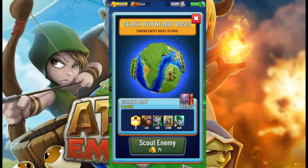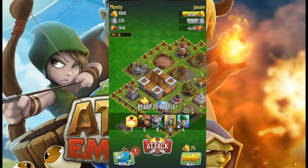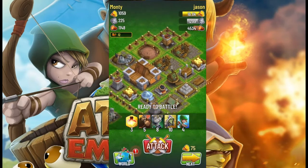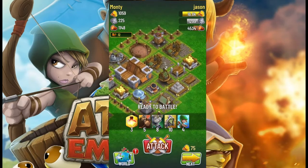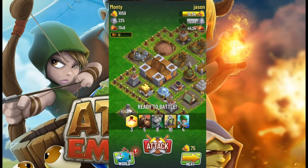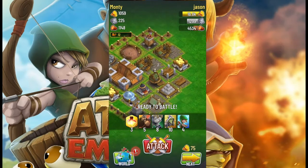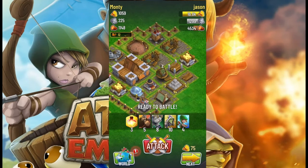They have tweaked the AI and adjusted things. So jumping into battles early on, the Ram could be very, very powerful. In a case like this, before, how the Ram used to work was that you'd place down the Ram and since there's no wall connected, it would just go to a building and start hammering on the building.